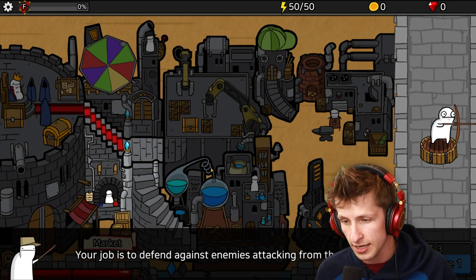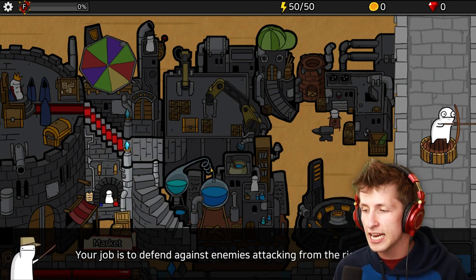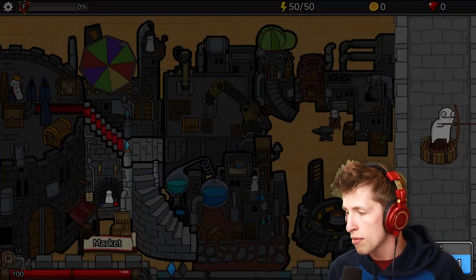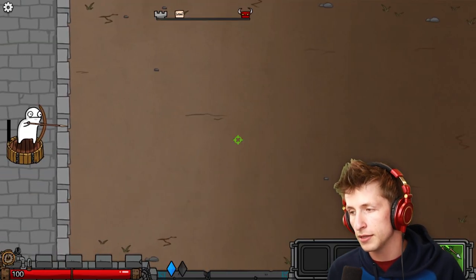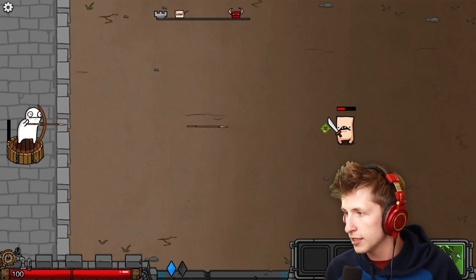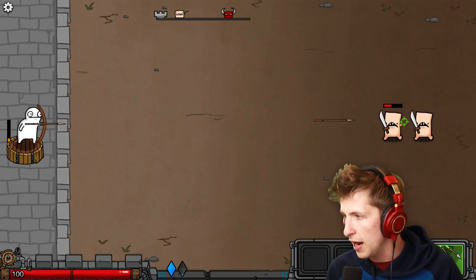Welcome to the front line. Your job is to defend against enemies attacking from the right side. Go to the battlefield by pressing the battle button. That's not the battle button, that's wave one, but okay. Alright - okay, so we have to like aim and fire. That's the best option here. Fire!